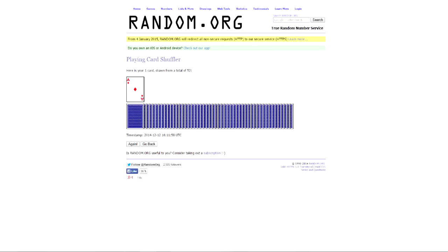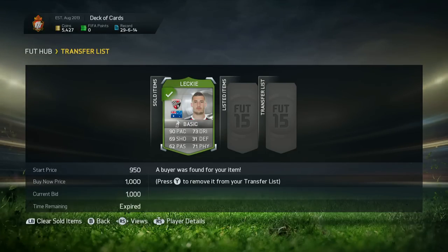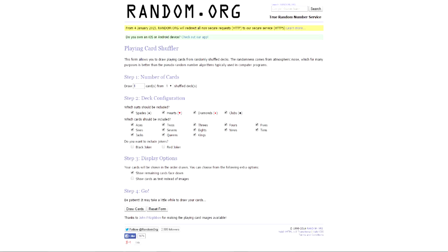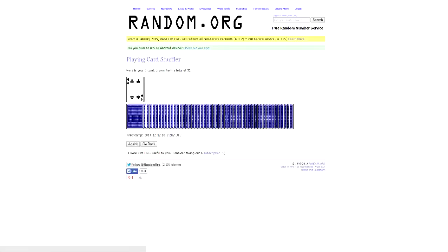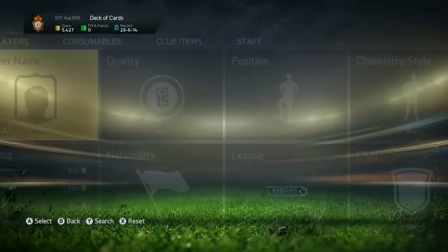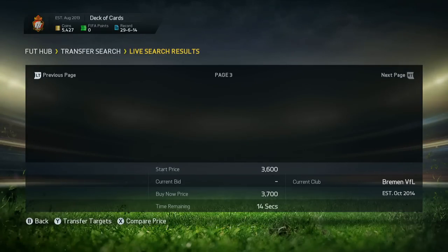In the first one, we actually get an Ace of Diamonds, which is a 1,000 coin bonus to our total, which we have got in the account now — almost at 5.5k, which is not bad at all. I thought I'd pick up another card from the Deck of Cards simply because that wasn't really a player. In this one, we do in fact get the Four of Clubs, which is going to be the best player on the fourth page of the auction market, and we're going to go and pick one for our fitness team.